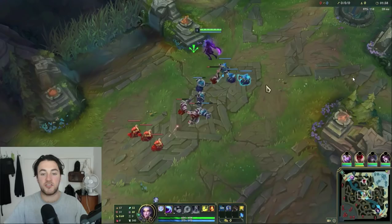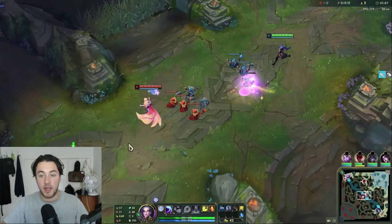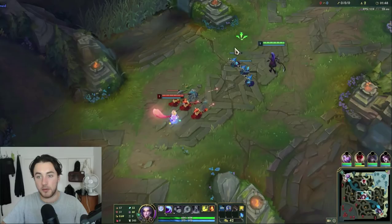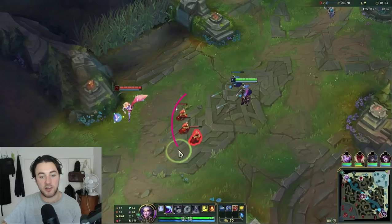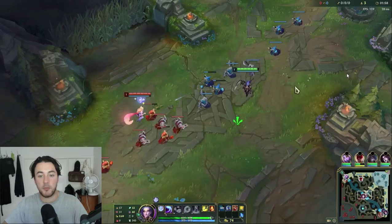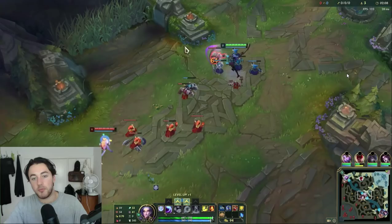Most of the time I just auto-attack once or twice to last-hit, and I really want to get shoved in — ideally levels one and two. I'm trying to stand behind the minions because I want Ahri to use her Q and clip these minions on the back end, pushing towards me around level two and three. I'm really hesitant to use my Q on creeps here; if I did, it would hit all of them and push towards Ahri, which I don't want. So I walk up knowing her Q is on cooldown and just auto-attack the creep. I'm really happy when Ahri auto-attacks and pushes me in — I want to be very conscious of wave position.